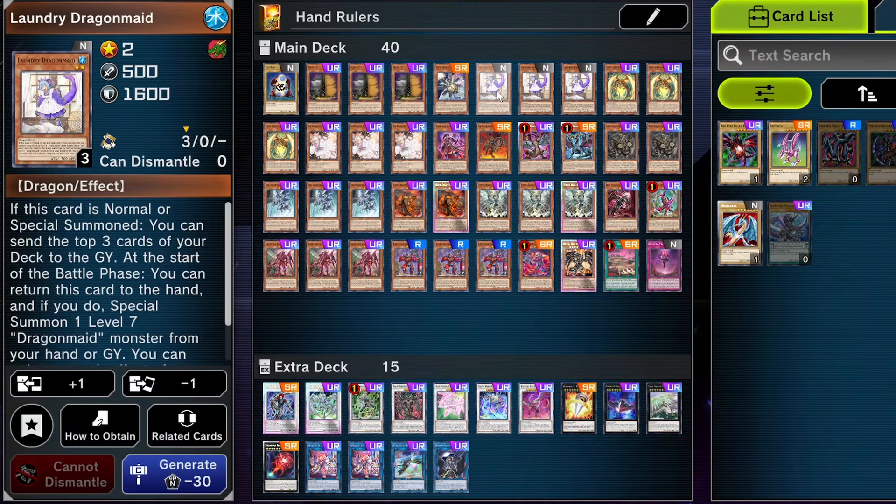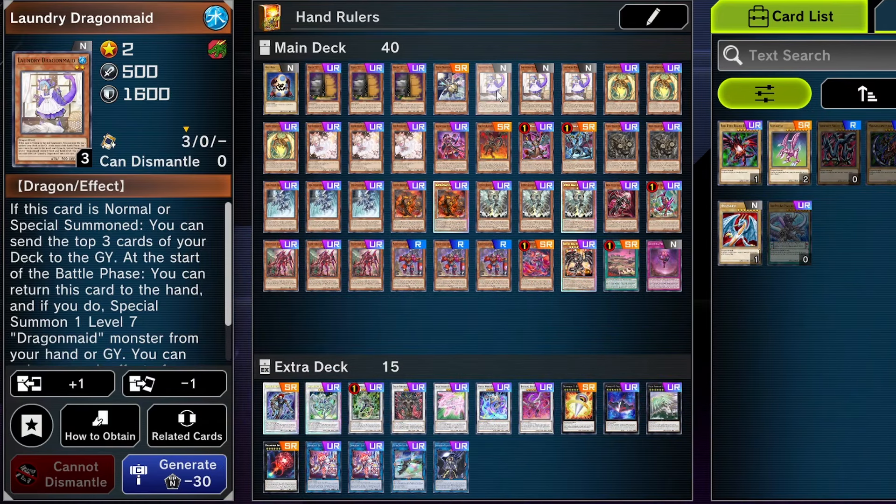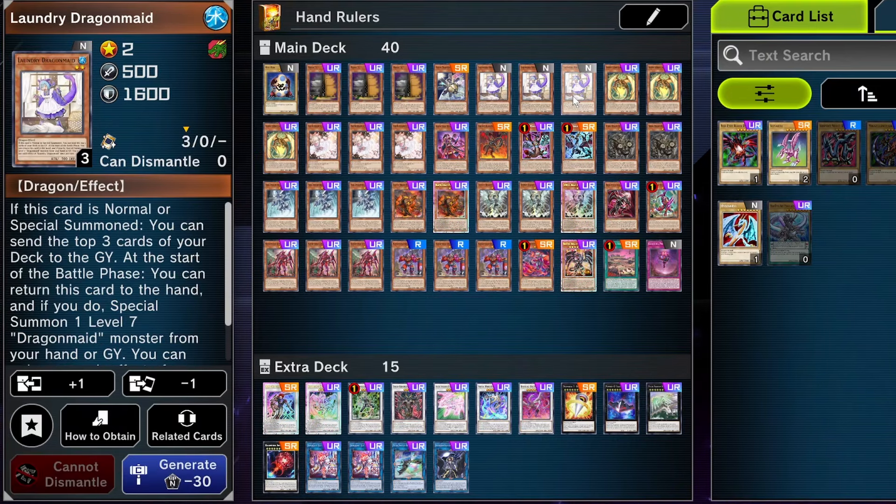Laundry Dragon Maid in this deck is essentially a draw three. You don't immediately get three cards to your hand, but you get three cards in your graveyard in a 38 card monster deck. Those three cards in your graveyard can all be banished for the rulers. You can also interact with your graveyard because you have cards that do that, so it's perfectly synergetic. Also, she is a cutie, isn't she?